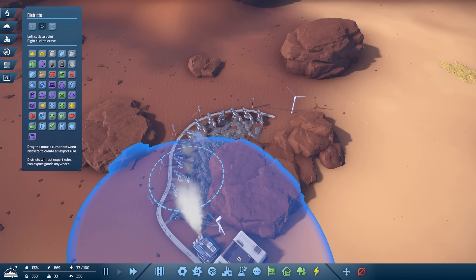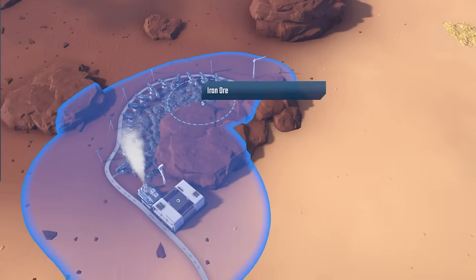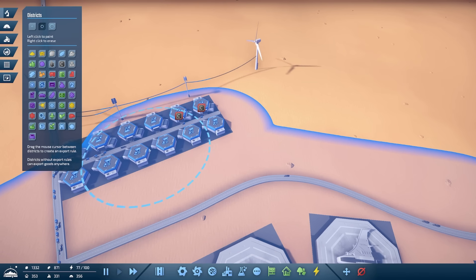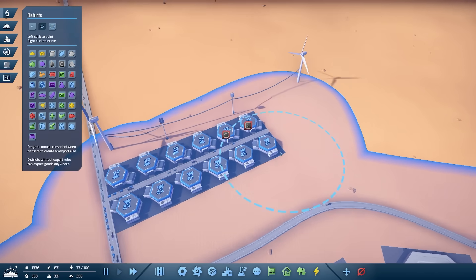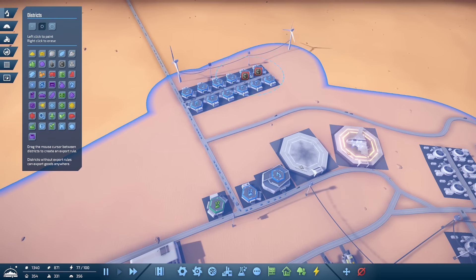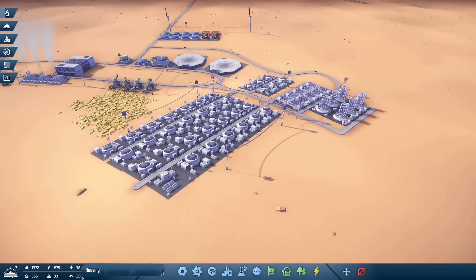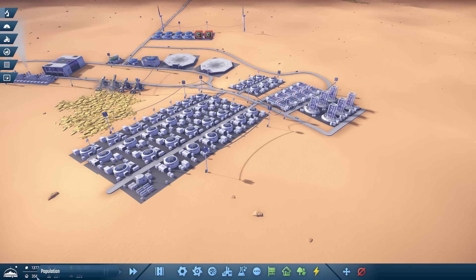Next, districts. We probably want to make sure these are covered, so we better extend our district up to there. This one we better extend to include those because I think they haven't been delivered carbon because they're out of range - that's why we got those red indicators. Likewise up here with the copper, we need to paint all of that in.